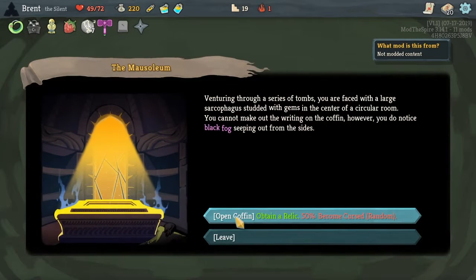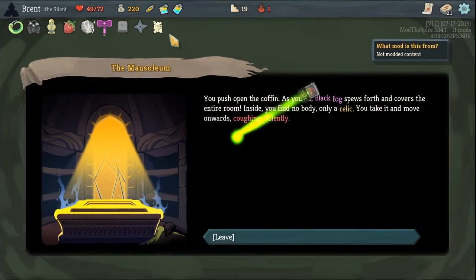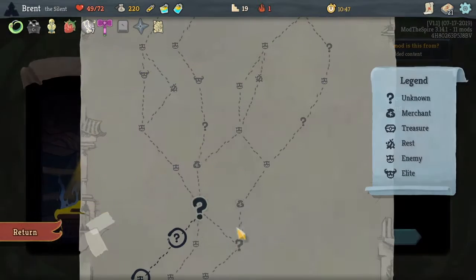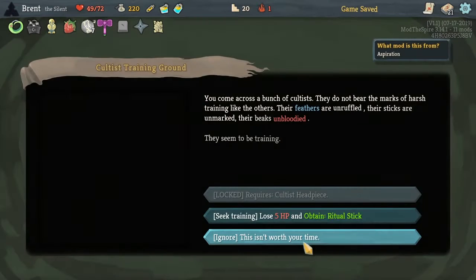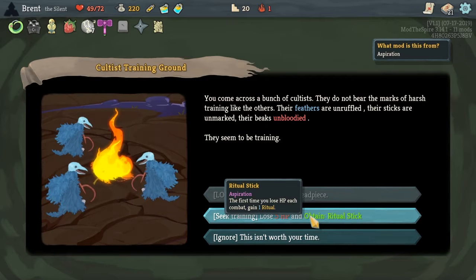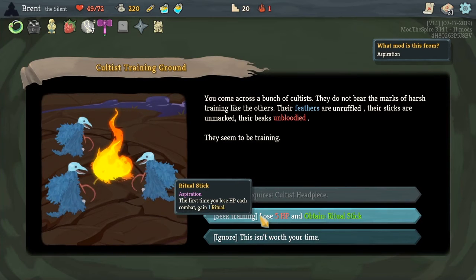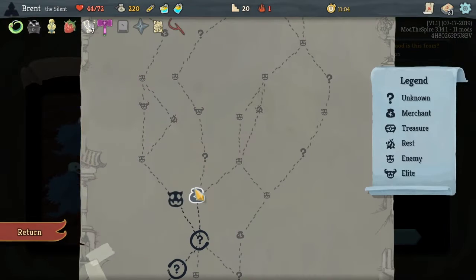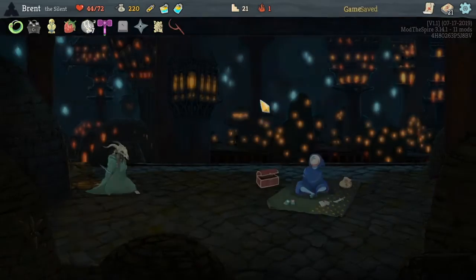Now if we could remove an open around... We did get the curse — what did we get? Ancient text: draw one additional card then place one card from your hand to the bottom. Interesting. Ritual stick — five HP. First time you lose HP, gain one ritual. I don't know exactly what ritual does but we'll take it.